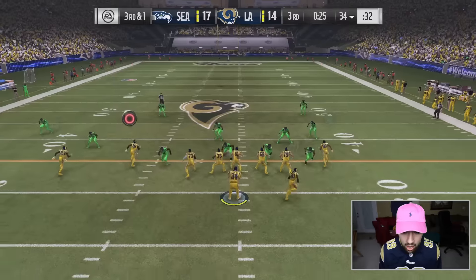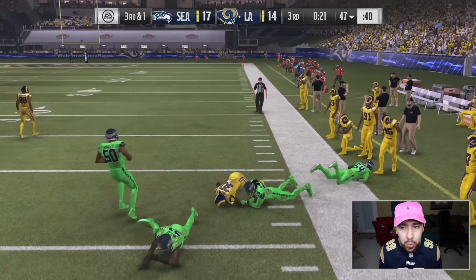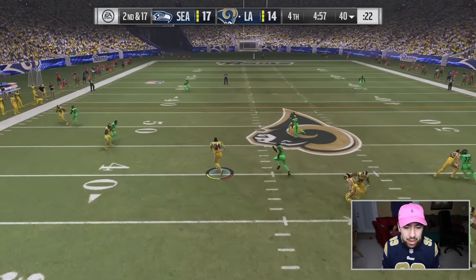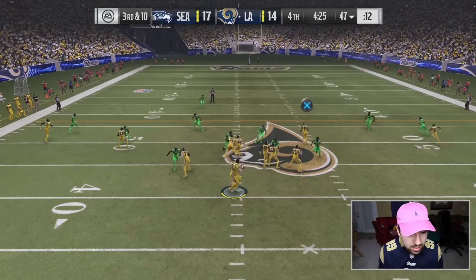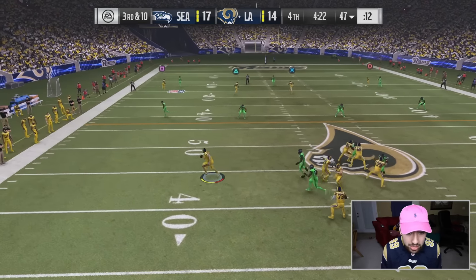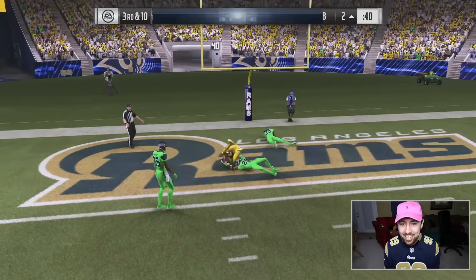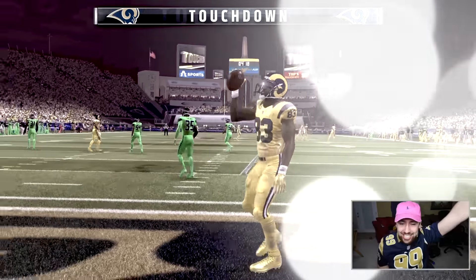Here we go, Shaq. I'm really looking for my man Todd in the flats - there you go Todd, catch that and run right upfield. I'm either looking for my tight end or Todd Gurley on this play. We can take off with Big Boy - Shaq got popped. It's time to go deep. We're chucking it up to Brian Quick. Oh, what a touchdown! Brian Quick! That is how the game is going to end.